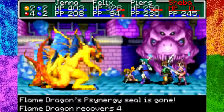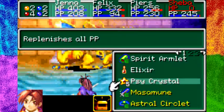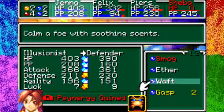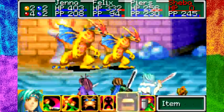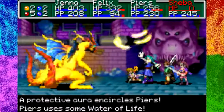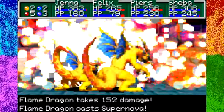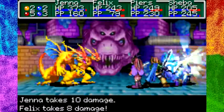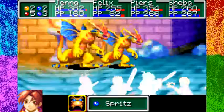Spritz and Flash are back. I'll use Flash this turn. I don't have any revive waters but Piers should have some — yeah, I'll revive Sheba this turn because next turn I should be able to summon something nice. Sheba has some djinn I want on recovery and a decent amount of other stuff we can use. There we go, that's what I like — Sheba is back up.